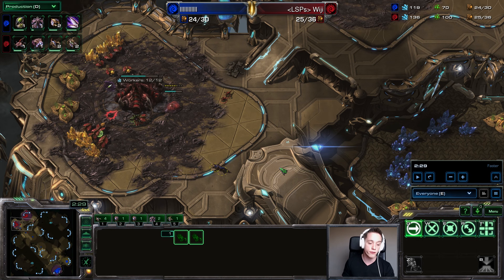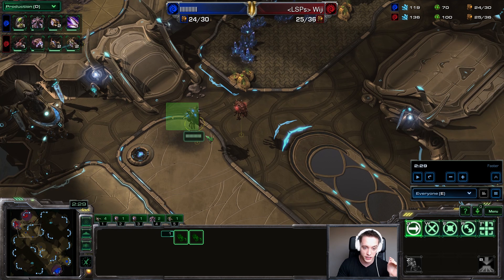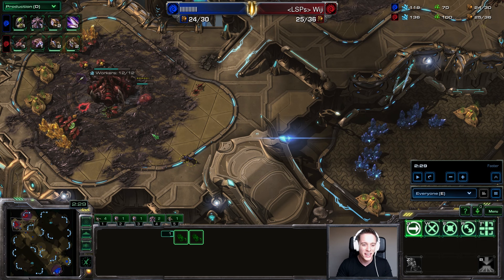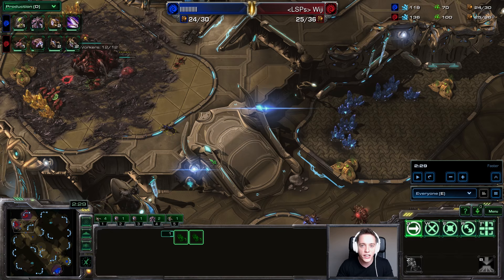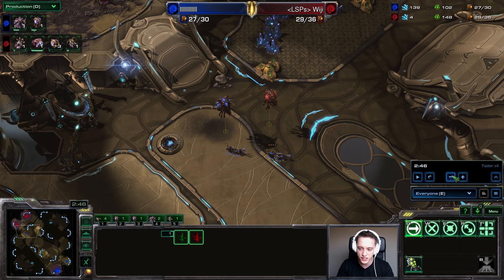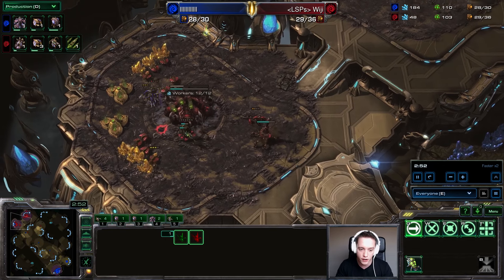There are two scout timings usually in Zerg versus Zerg early game that you can try. The very first one is the Overlord — you've got to make sure your Overlords are spread between the bases, usually between the path from his base to yours. The second scout timing is right when Zergling speed finishes up, particularly when you went for 14-14 and you know your opponent went for an expansion. You know your Zergling speed is going to finish before his, so you're going to be able to make a huge loop around in their base right when speed finishes up.